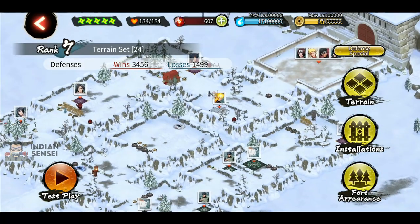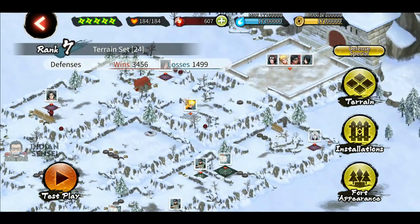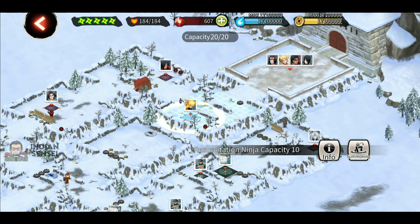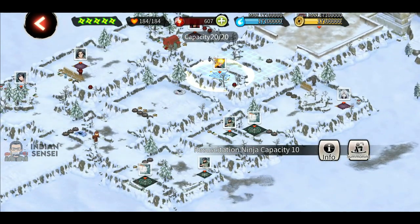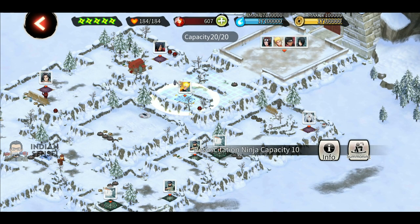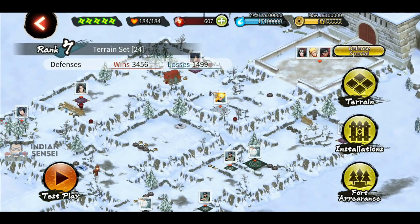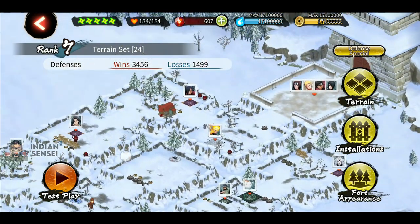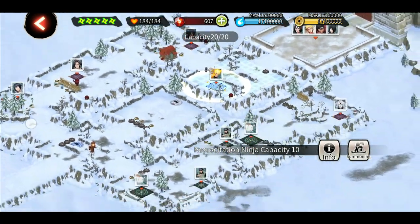That was pretty much it for the fortress — you can copy it or change it however you want. I would really recommend adjusting the trap placement by watching your defense replays to find the perfect setup. I'll be leaving a list of shinobis who are good for defense and for the final room at the end of the video, so you can refer to that if you don't have these shinobis. For example, instead of Shadow Sasuke you can use Jiraiya. Hope you enjoyed the video — make sure to watch till the end for a basic tier list of the best fortress defense and final room shinobis. See you next time, sayonara!